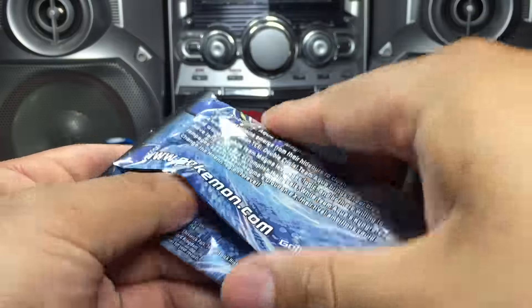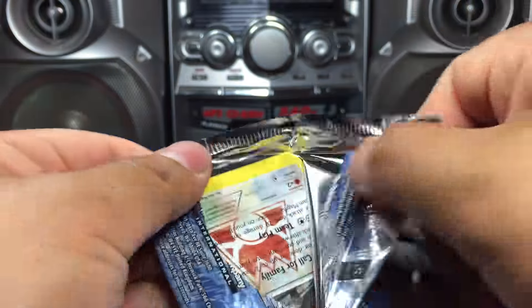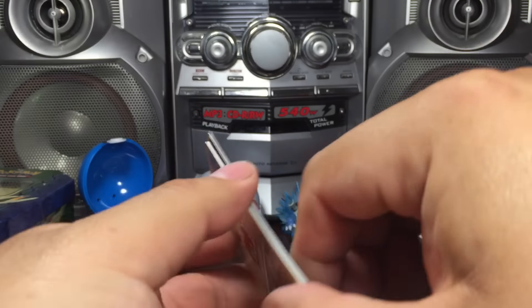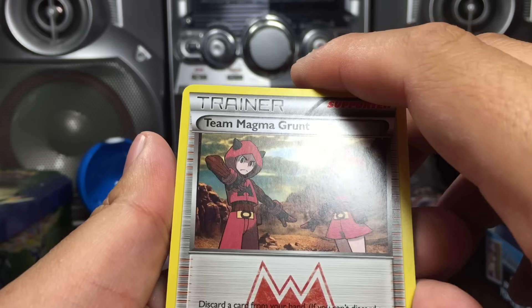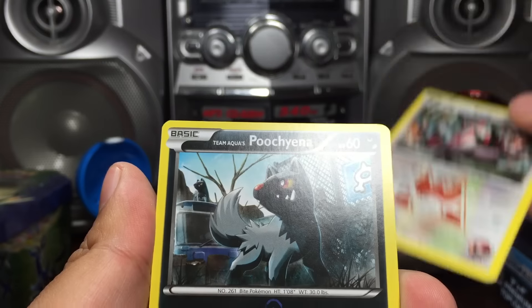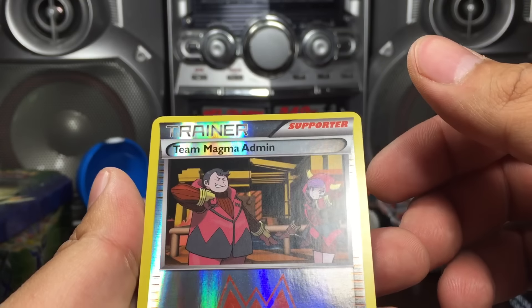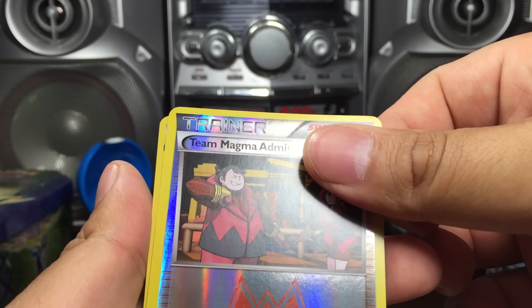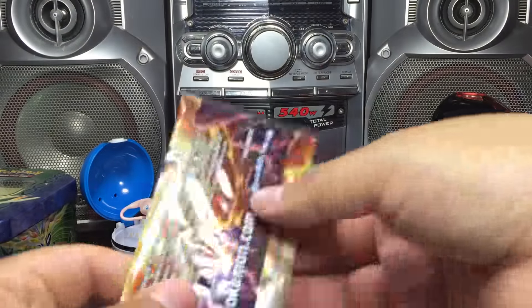Now let's get into Team Aqua's Kyogre. One, two - we start off with Team Magma Grunt, Aqua Diffuser, Zangoose, Poochyena, Shield, reverse Team Magma Admin, Admin, and Team Aqua's Muk. I'll put those in sleeves after.